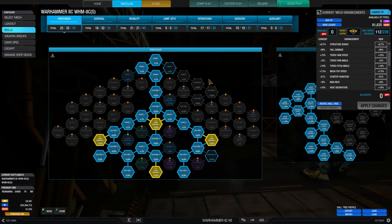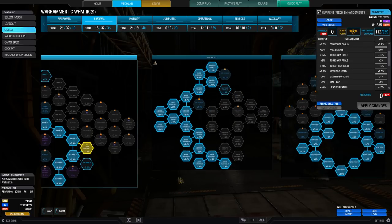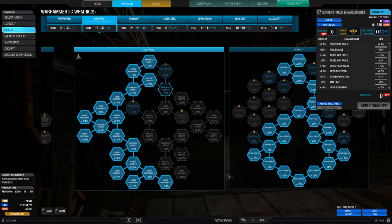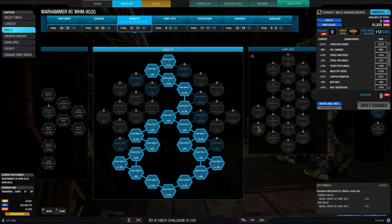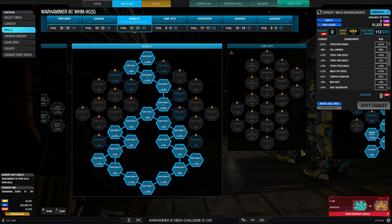Looking at the skills, we've got a little bit in the firepower tree, focusing on laser duration nodes and a little bit of heat generation. We've taken the left side of survival to efficiently get as much armor bonus as we can, but we had to scale back because we also wanted the mobility tree to get kinetic burst and a little bit of torso speed.